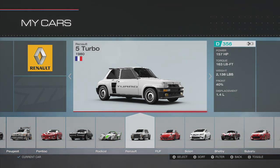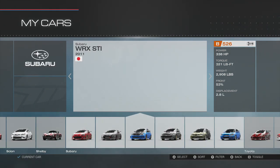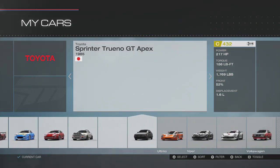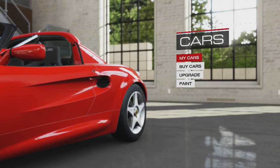We also have the Renault 5 Turbo 1980. This car just looks fantastic — I love the fog lights on this thing, and the rims are nice as well. It's rocking a little 1.4 liter, 157 horsepower. That should be a lot of fun to slide. And we also have the 2008 Impreza WRX STI four-door sedan, which should also be a lot of fun to slide. I'm pretty happy about seeing that in there.